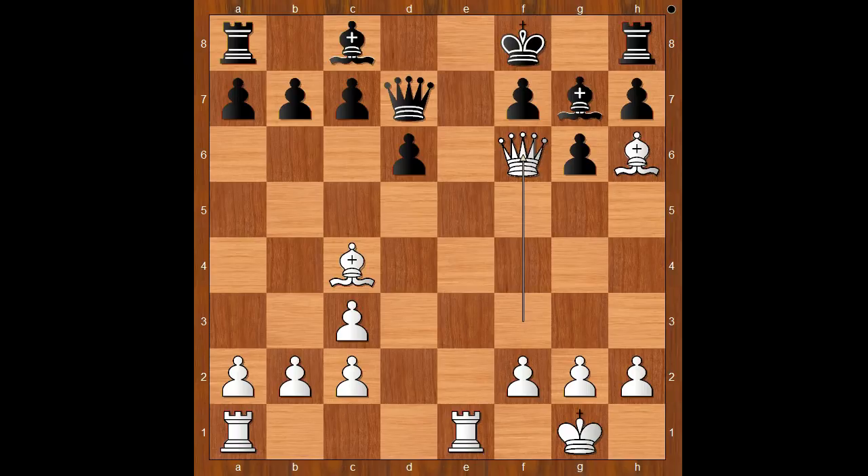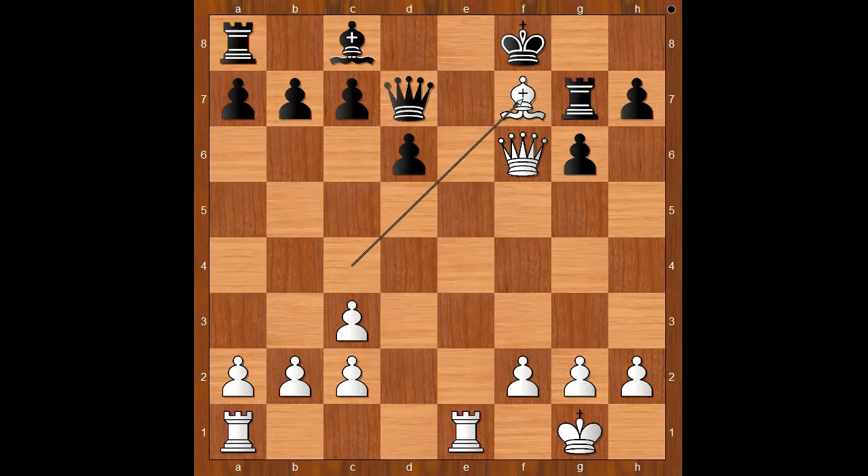Black to move. Rook to g8 was played. What's wrong with bishop takes on h6? Well, nothing much — it's just queen takes rook and it's checkmate. Back to our game. Rook to g8. Nimzowitsch played bishop takes on g7, check. Rook takes bishop. White to move — how would you continue now? White played a move, black resigned, and the move is bishop takes on f7.